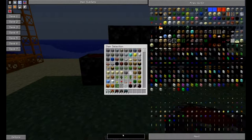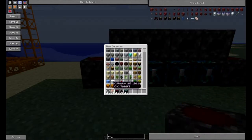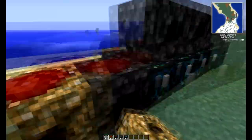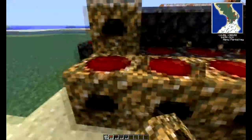First thing we're going to make is the machine block. To make a machine block, it takes 8 refined iron. We're going to fill this first condenser up with refined iron once we finish putting this on the back and the top.